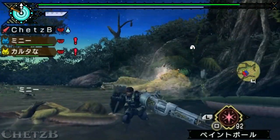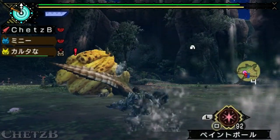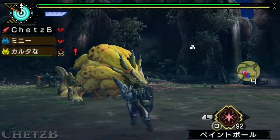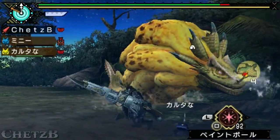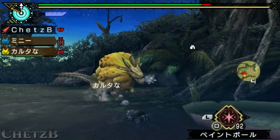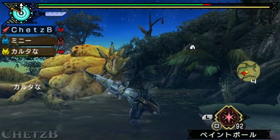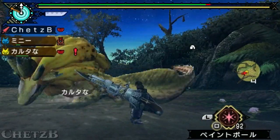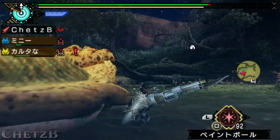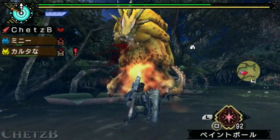Its attacks aren't too bad. That one is one of the more annoying attacks, where it can reach you at a fairly considerable distance — it kind of flails its body at you. There again, the forearm swipe. That's the attack where it rolls its body; it can actually turn slightly to actually get towards you. So that's one thing you'll have to be aware of when fighting the Ludroth.